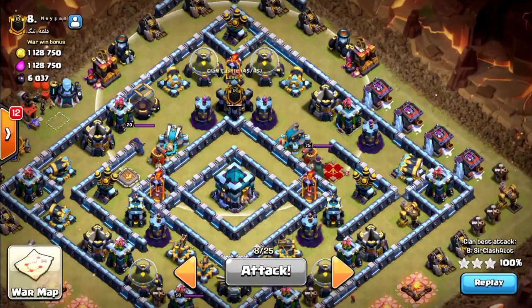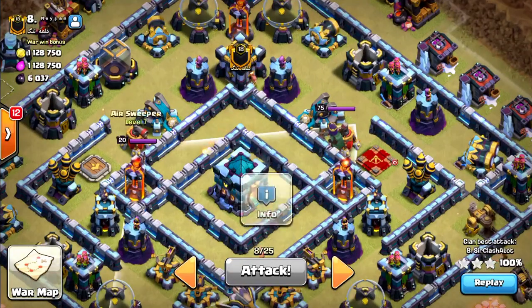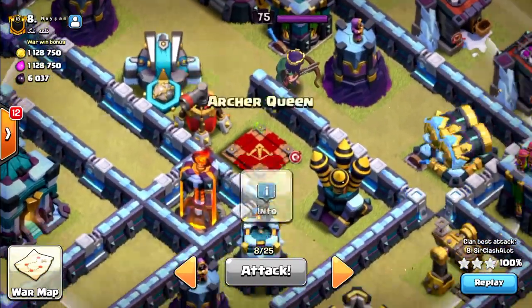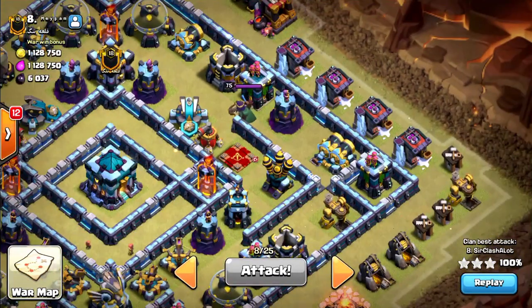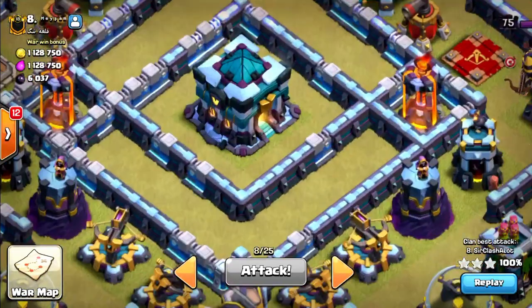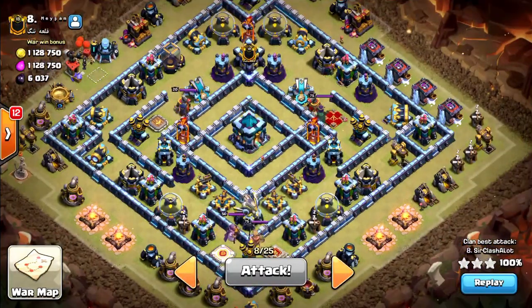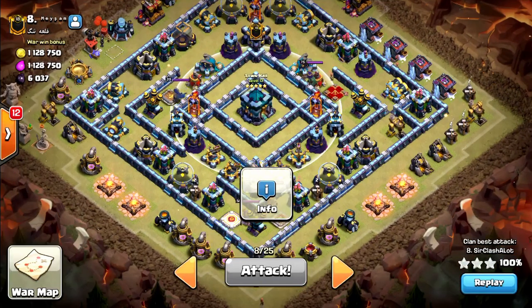Once I raided this side of the base, I will start my lalo from this side. Why? This air sweeper I will take down with my king and my queen, and the remaining air sweeper is on this side. Also the queen is right where I start my lalo, so I will take her down quickly so she will not snipe off my loons. The town hall is very centralized in this base, so I will have to use a battle blimp to take it down. I will use sneaky goblins in my clan castle to swiftly take down the town hall.